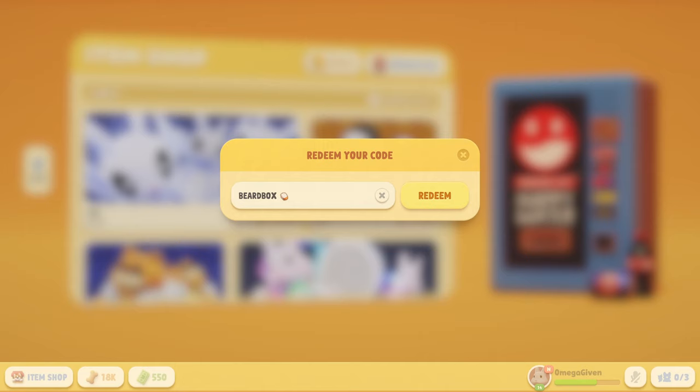So type in 'Beardbox' and click redeem, or 'josh and kato'. That's basically it. If you want to get those free skins, go get them. I'll see you all later, bye.